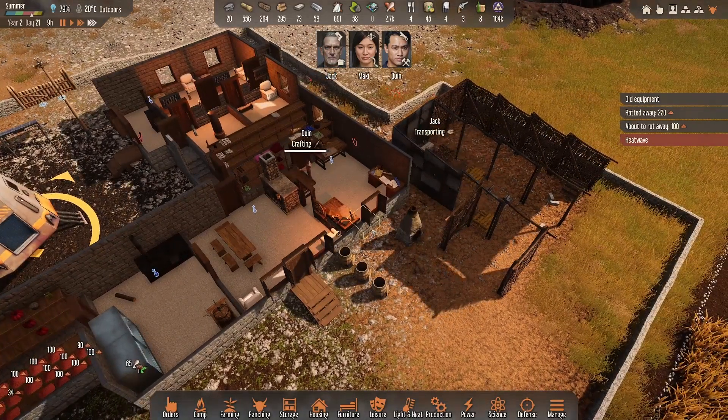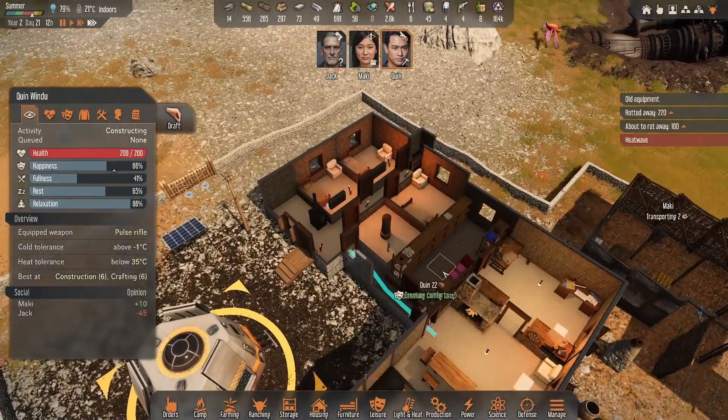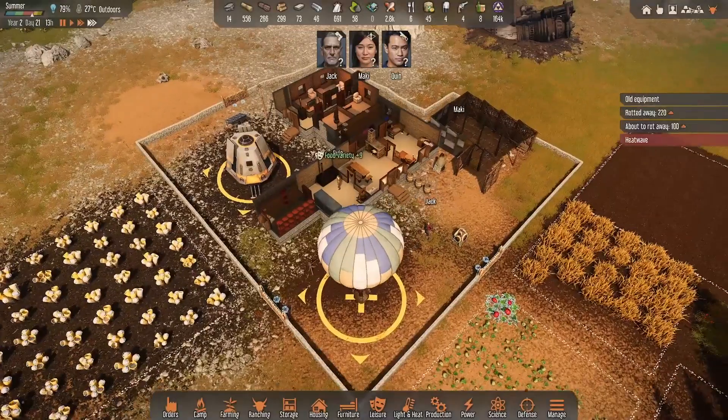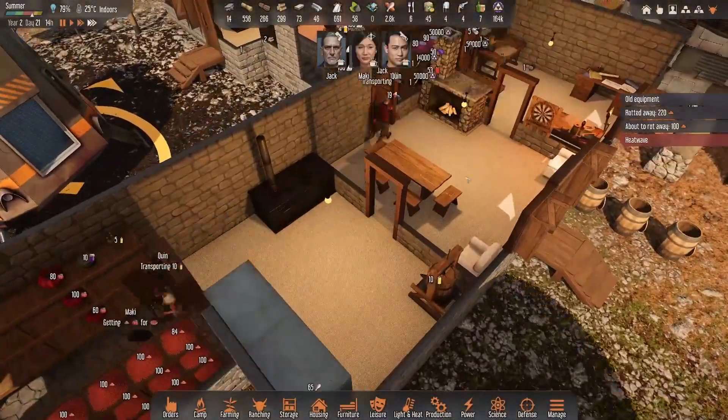I didn't tell you guys you could store food in here. I'm wondering if I can actually store some grain in here, because last time there was a problem — I don't have enough storage space for all this grain and I need to process it into something. Antibiotics was one thing I remember. Oil of course — I should just need somebody dedicated to go crafting oils from there.